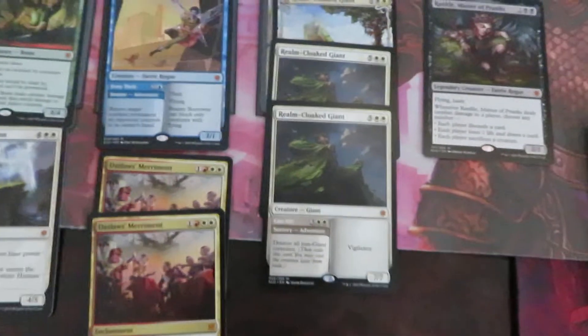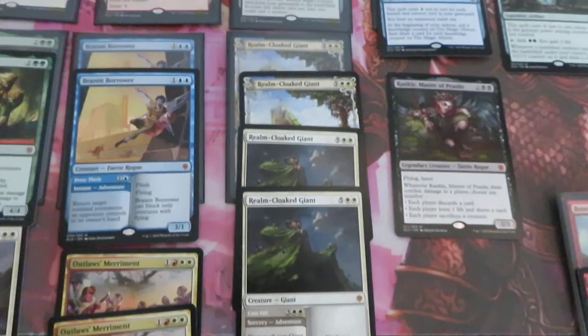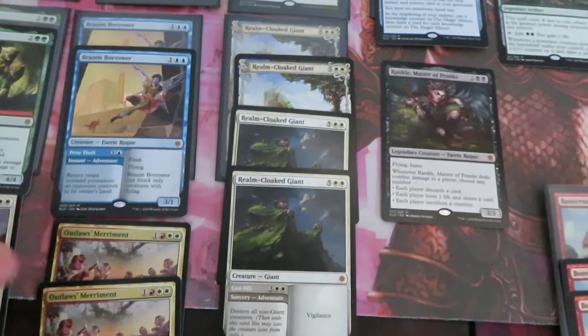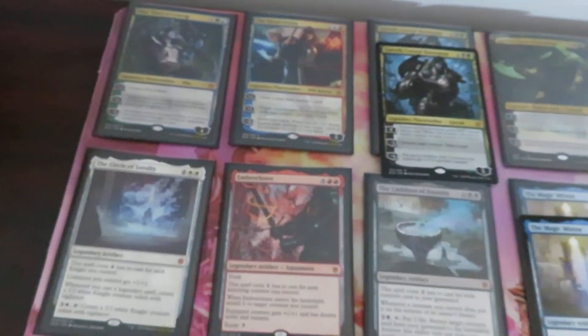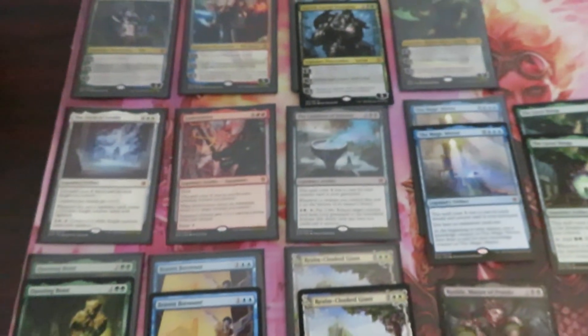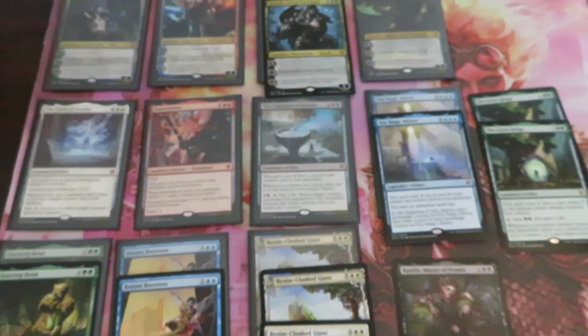These are the mythics — they are quite uneven. Four Giants and only one Artifact or one Planeswalker from five boxes. Remember, these are from four or five boxes. Let's see the rares.